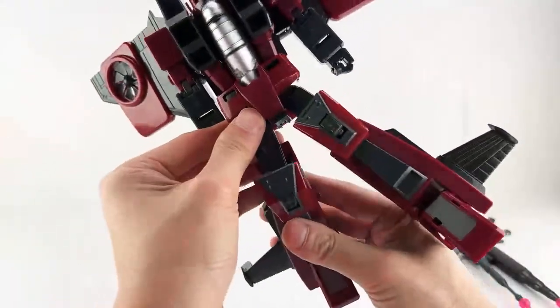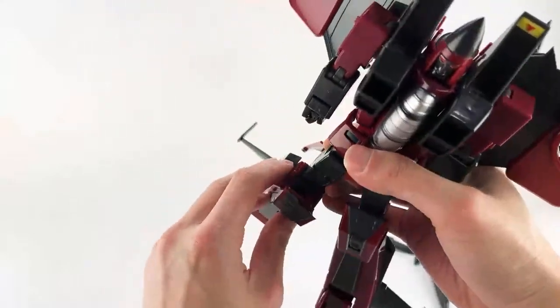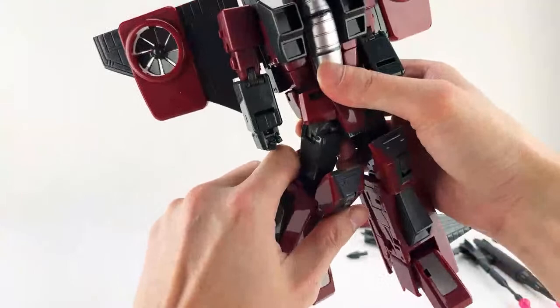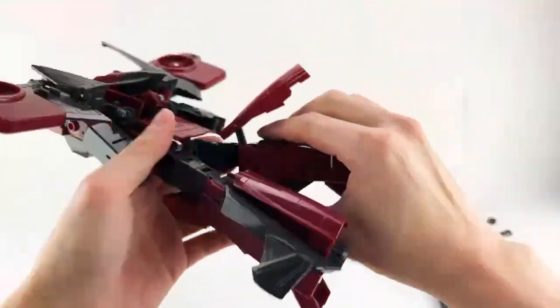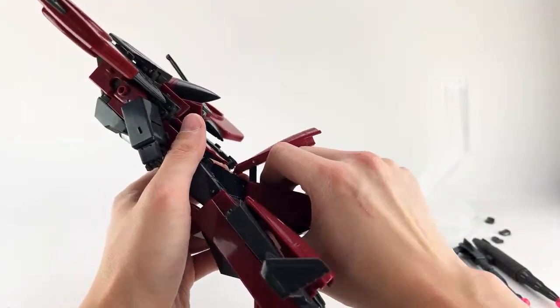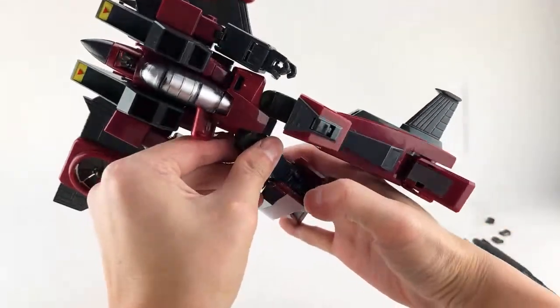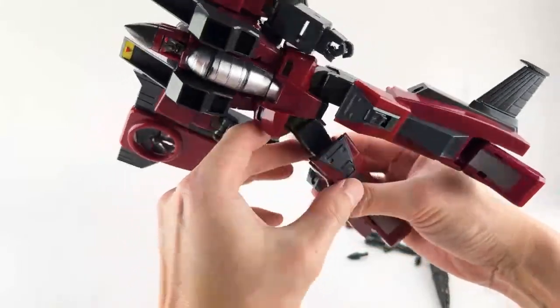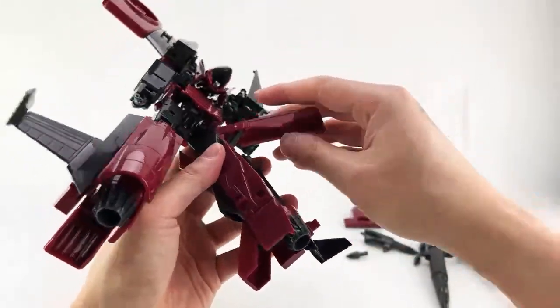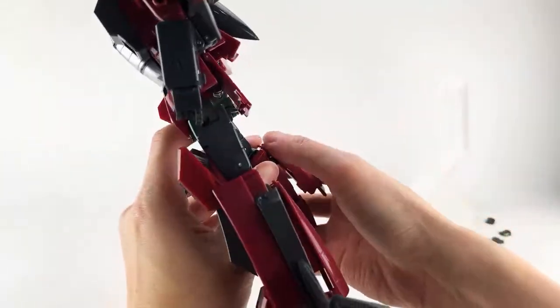This piece here needs to flip up. This tab will correspond to this slot here, and this tab will correspond to this slot here — so you want to get all these aligned to tab in. You want to be very particular about how you arrange the toes, because the pointy piece actually extends a little bit beyond the heel. So you're really using this as opposed to the thruster as a heel — you just want to make sure the toe is down and flat like so. Do that for both legs.